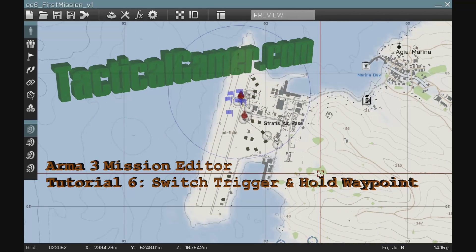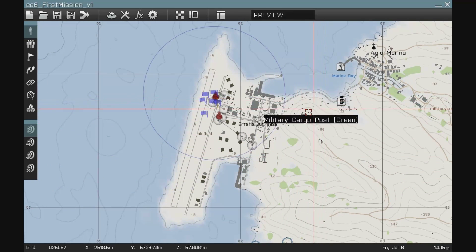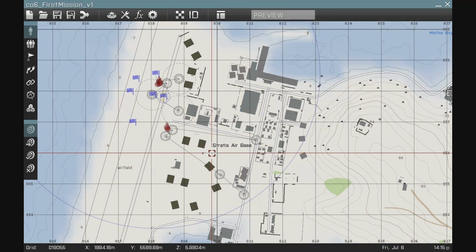This is Uncle from TacticalGamer.com. This is the Arma 3 Mission Editor Tutorial 6, where we're going to add a bit more of a challenge to our mission. The objective is that we get into the base — if we get detected, they bring in reinforcements. Our mission is to get across the base with stealth. So how are we going to add that kind of objective?